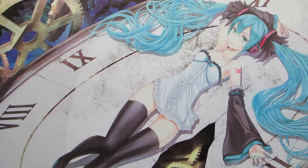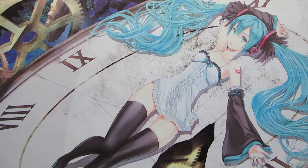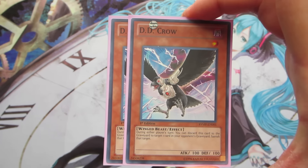Last card in the main deck, we play one copy of Upstart Goblin for that consistency boost. That does it for the spell cards; next we're going into the side deck.